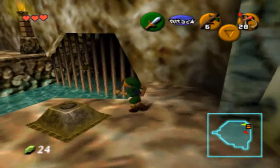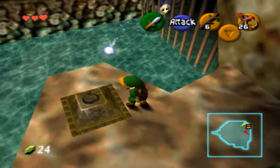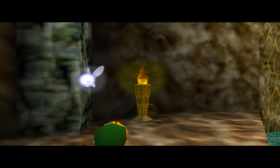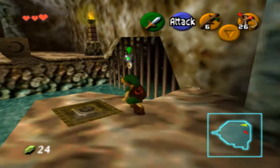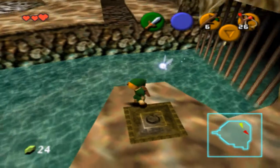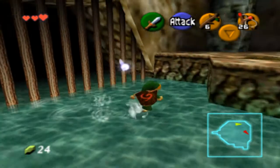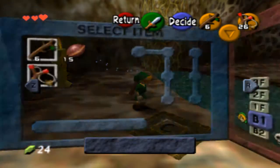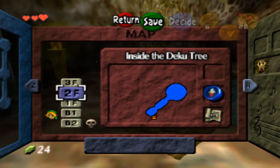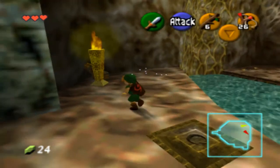Yeah, there's one right there too. It might not look like you can get it — I think there's just a Recovery Heart in here, actually. Yeah, that's what I thought. Anyway, like I was saying, it might not look like you can get it, but you can if you jump. I think there's one more in the tree but we can't get that until later. I think there's one more that we can get, but we can't get it yet because we need a certain item.